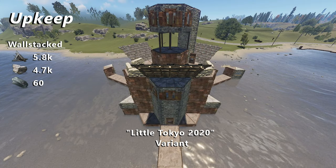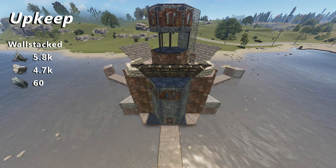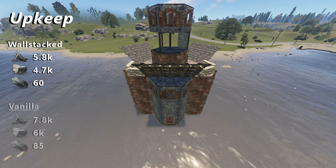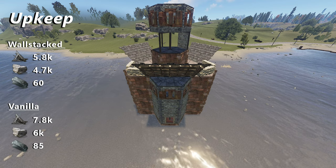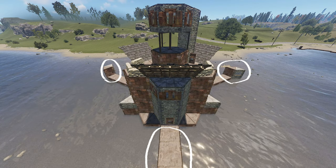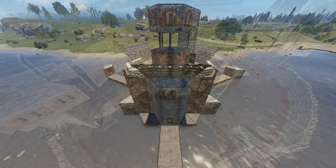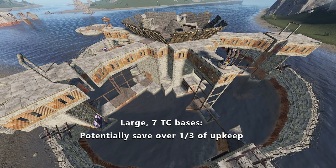This results in the lowering or potential elimination of the exponential upkeep tax. In terms of numbers, this is quite significant. To build this same exact base minus the external TCs and with all tiles connected to the core, the upkeep would be this much. However, the initial build cost will be a bit higher, as these parts need to be built, but in most situations this will be covered for by the lowered upkeep within a couple of days, depending on the design.